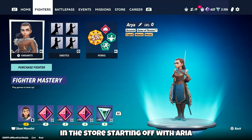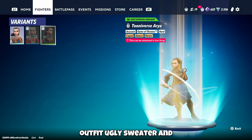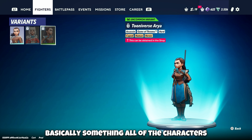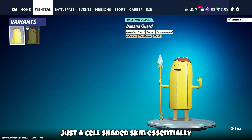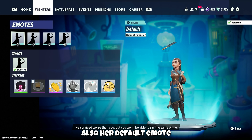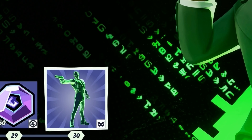Starting off with Aria, we have her normal outfit, ugly sweater, and Tooniverse. The Tooniverse is basically something all of the characters have — it's a cel-shaded skin, as you can see with Banana Guard. There's also her default emote, and Agent Smith: default outfit and Matrix Code Agent Smith.